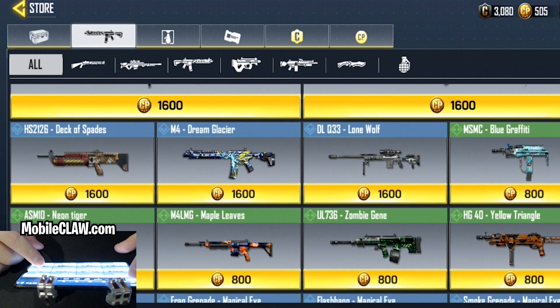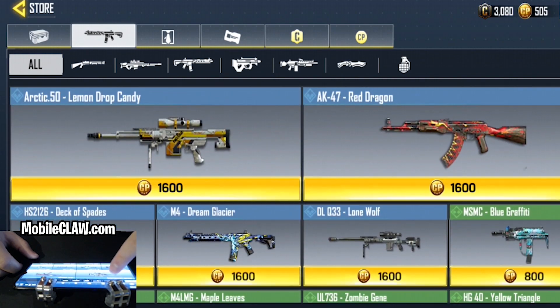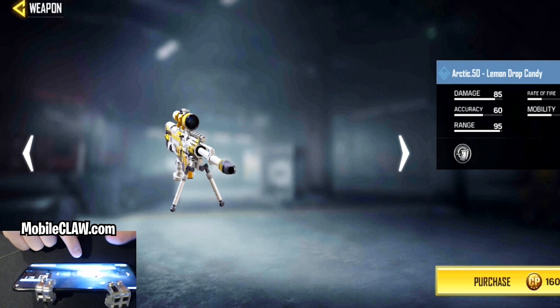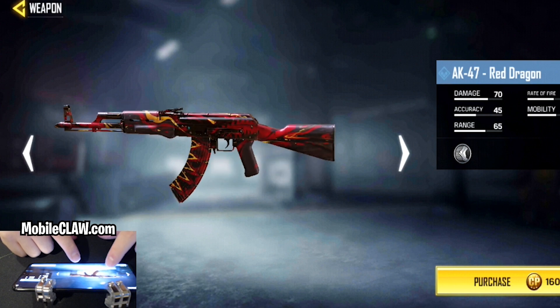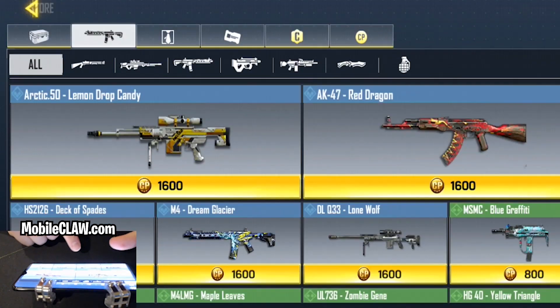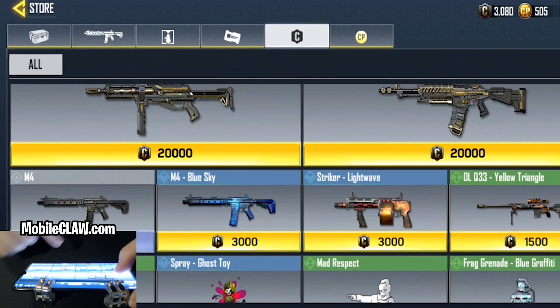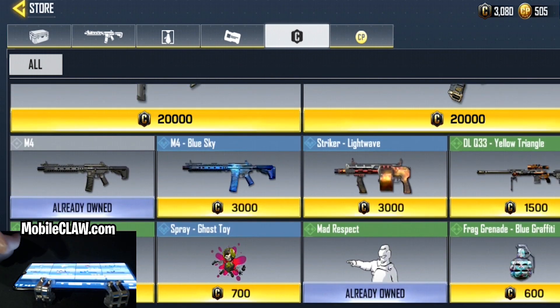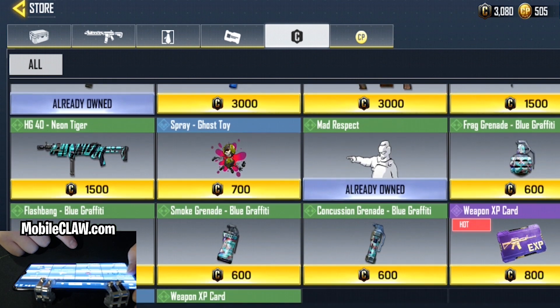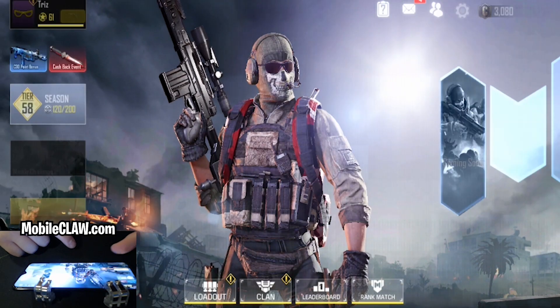I'll scroll through the camos. When you guys download the game you can check them out yourself. I believe this is a new camo — the lemon drop candy AK. That looks really cool. They also added to the ranking system, so you can actually grind out and get these camos for free. And I can actually afford some of this stuff — I'm going to have to purchase one of these things.